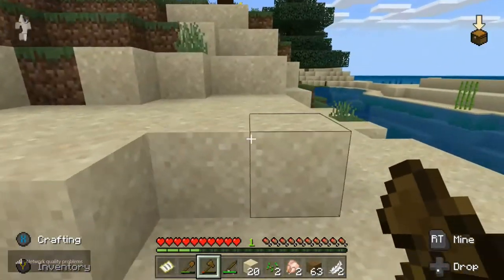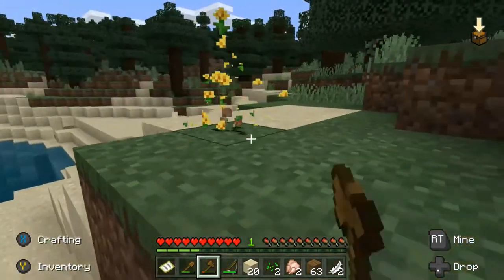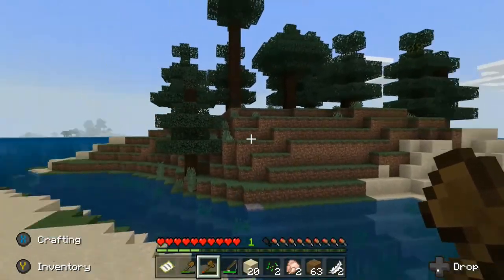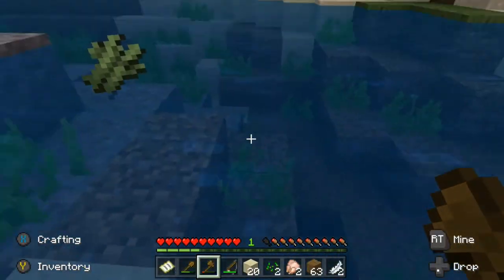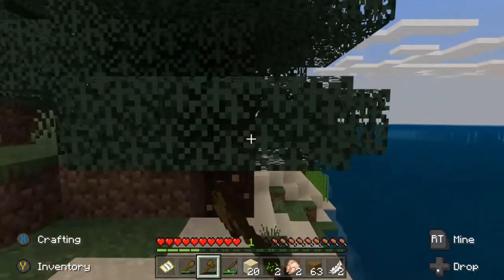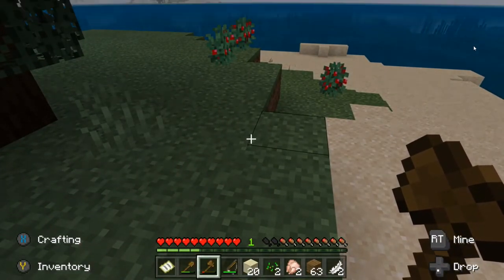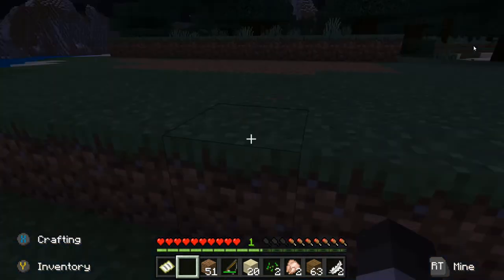Okay, we have arrived! There's a little flower — we could turn that into dye so we could dye the wool of the sheep. Wow, look at that island — that's perfect for building a house! We're gonna mine the trees, and we can get some sugar cane. This is gonna take a long time to clear this island.